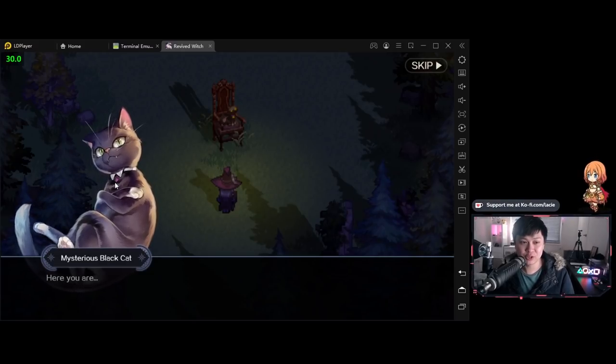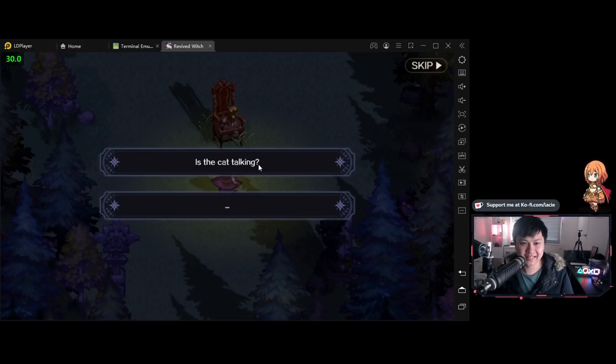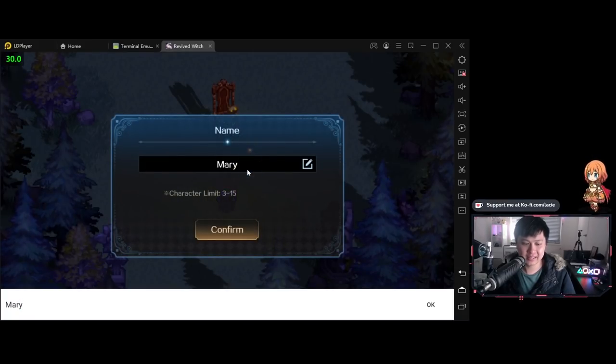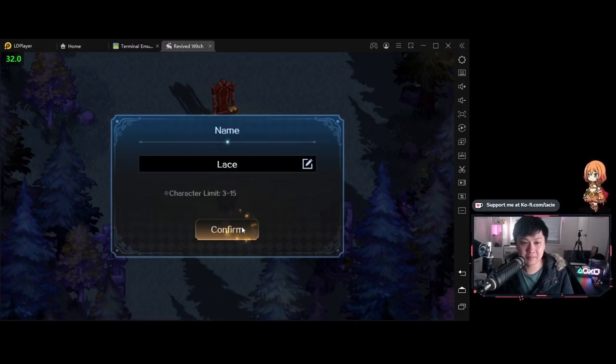Look at that — we have a Live 2D cat. Mysterious black cat. Wait, the cat's talking! So what should I call you this time? I think this game is called Revived Witch because the witch keeps getting revived, and it seems like this black cat might be our familiar.